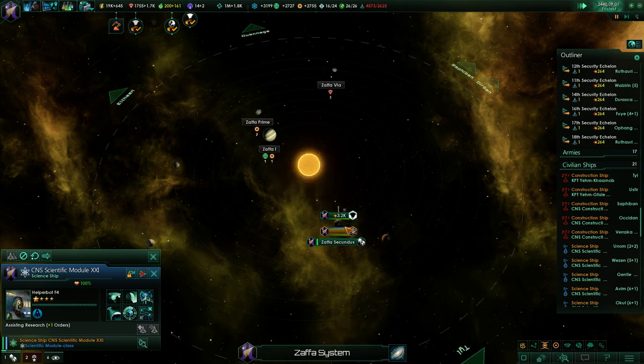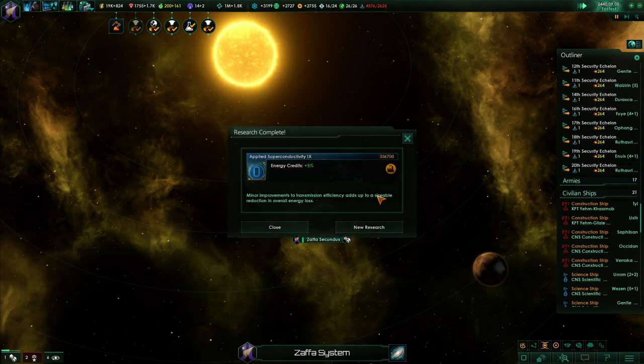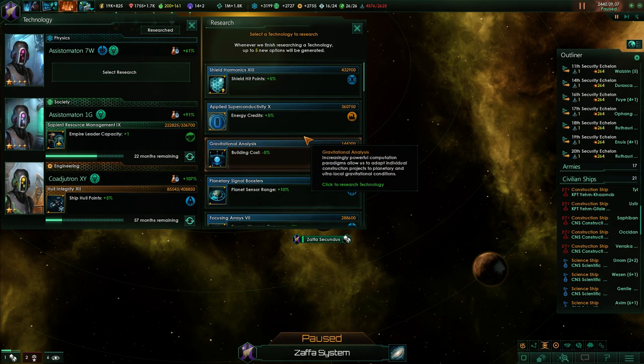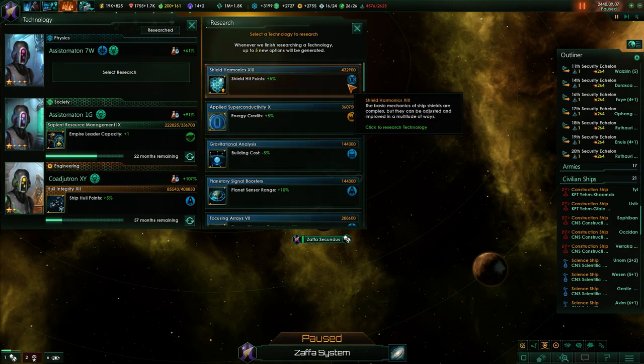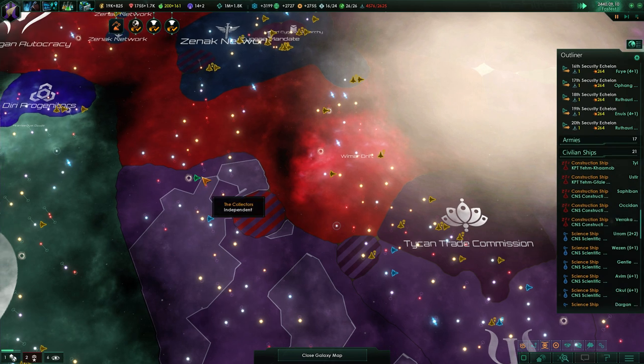Assisting research - construction complete. We've got superconductivity, which helps a little bit. Weapons damage is good, shielded points are also good, but I think energy credits are more important at this point.